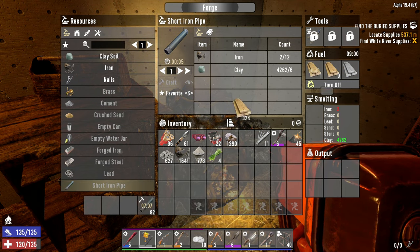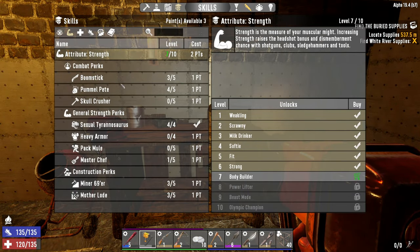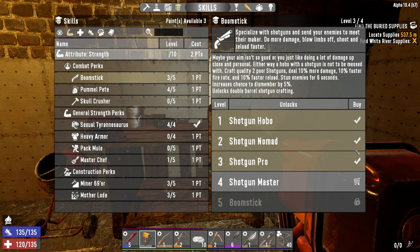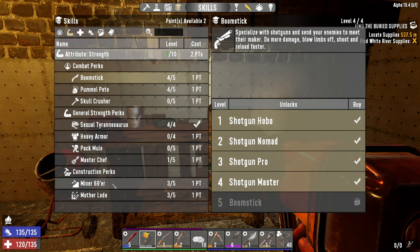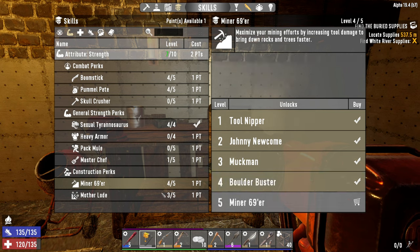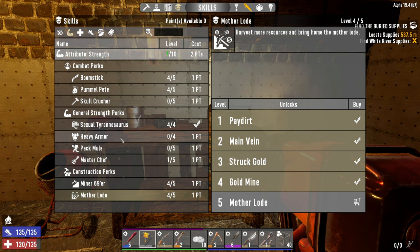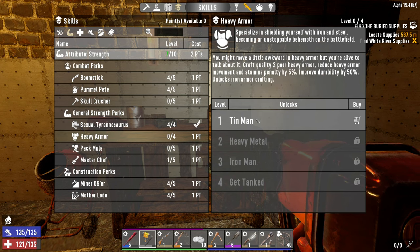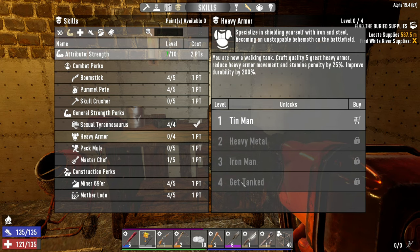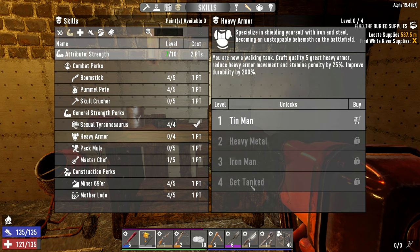We have three skill points to spend and we are going to continue filling out the strength tree. We're going to put one more point into Boomstick, bringing our shotgun capabilities up to rank 4. Then one more point into Miner 69er and one more point into Mother Lode — we're going to max these out tomorrow. Other than that in the strength tree, we're just going to want to max out Heavy Armor at some point. It's going to make us better at wearing heavy armor, reduce the penalties, and allow us to craft level 5 heavy armor. Since we found the steel armor schematic a couple days ago, we're going to be able to craft level 5 steel armor, which is great.